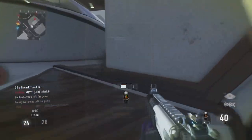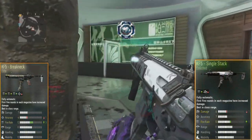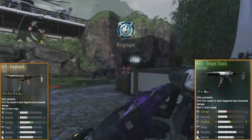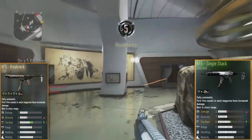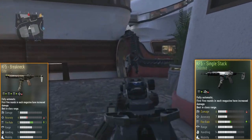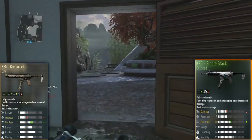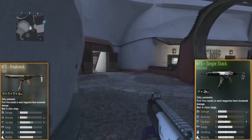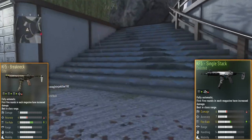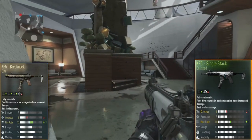The Breakneck shoots at 1016 RPM — 1016 bullets per minute, which is extremely fast. The Single Stack, even though it only has plus one fire rate instead of plus three, also shoots at 1016 rounds per minute. So they have the exact same fire rate. One may say plus one, the other plus three, but both hit that same 1016 RPM — compared to the stock KF5 which shoots at 869 rounds per minute, nearly a 200 RPM increase.